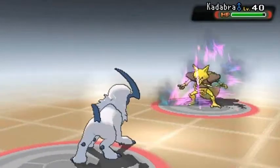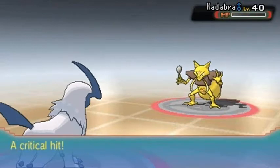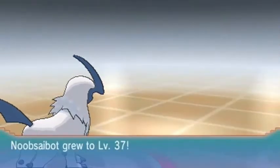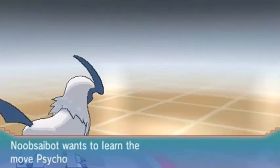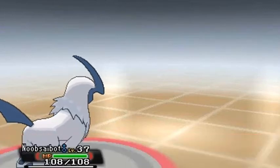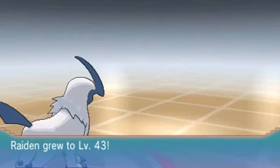Oh yes! We're gonna destroy people right now with Shadow Claw! Look at that — easy! Noob Saibot getting experience points, doing what it did best in Pokemon Emerald. And it's learning Psycho Cut! It's another physical attack — let's take away Sword Dance for the time being because it actually has Strength. Look at that — Raiden at level 43, Hydra 2 at level 57.